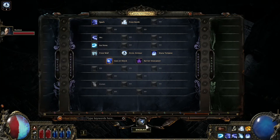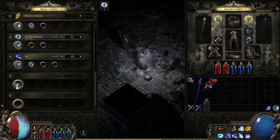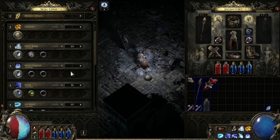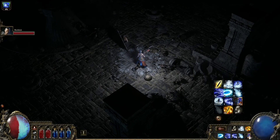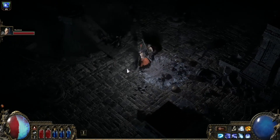As far as skill gems go, the way they're going to work now is when they drop, they're no longer going to drop as skill gems themselves — they will drop as uncut gems. When you right-click it, you get to choose the skill you want to use. Certain skills have specific level requirements, so depending on where the uncut gem drops, it'll only have access to certain skills for your class.